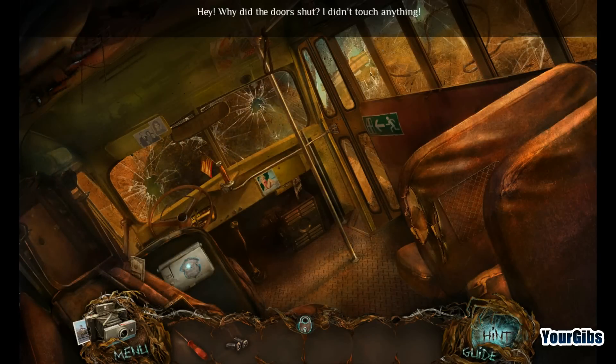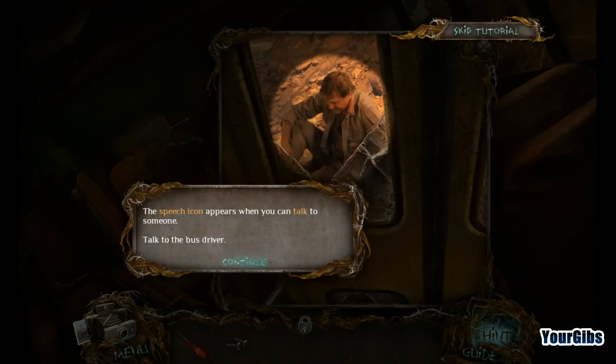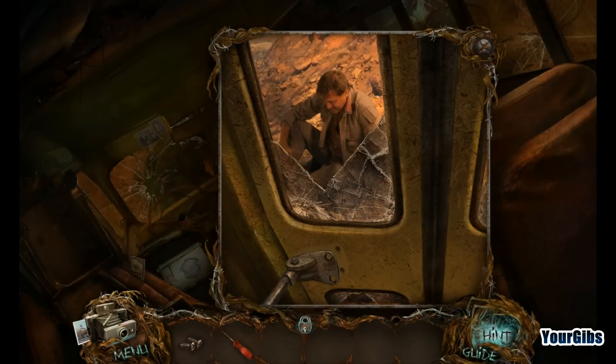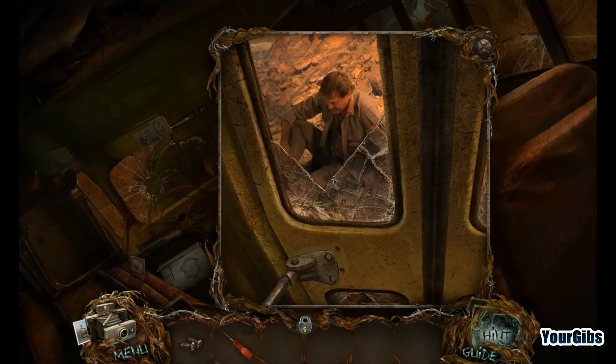Why did the door shut? I didn't touch anything. That was one heck of a crash. I can't even open the door anymore? The dude survived — okay, good. We're in trouble here. I got off the bus with the door shut behind me. You'll have to get it open. I think I can handle that. I've got some screws — screwdriver.